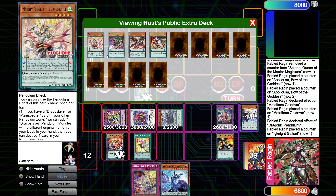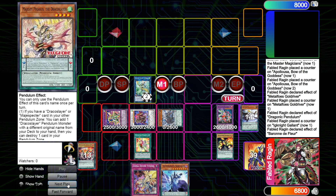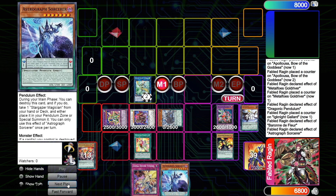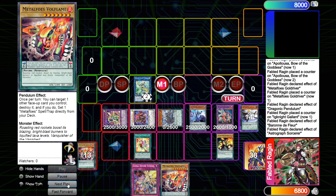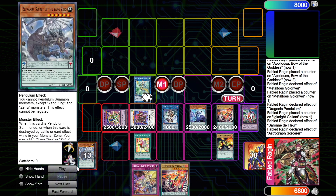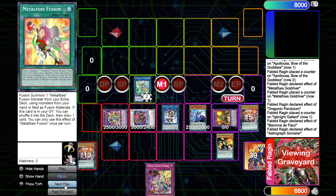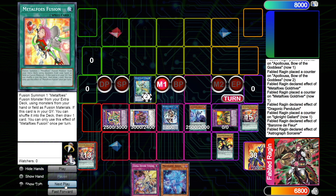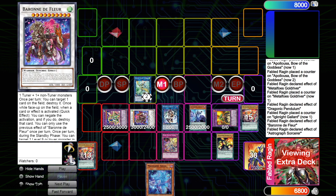Since Gallant is a tuner, I use those two to make Baron. Then I use Baron to pop my own Volflame to trigger Astrograph in hand — it summons itself and adds Volflame back. That lets me link both Zephyr Nui and Mithrilium into IP Masquerena. Mithrilium triggers as it leaves the field to bring back Volflame. Then I activate Fusion, fusing both Volflames together into Alcahas. I use Fusion to put itself back, draw a card, and set.